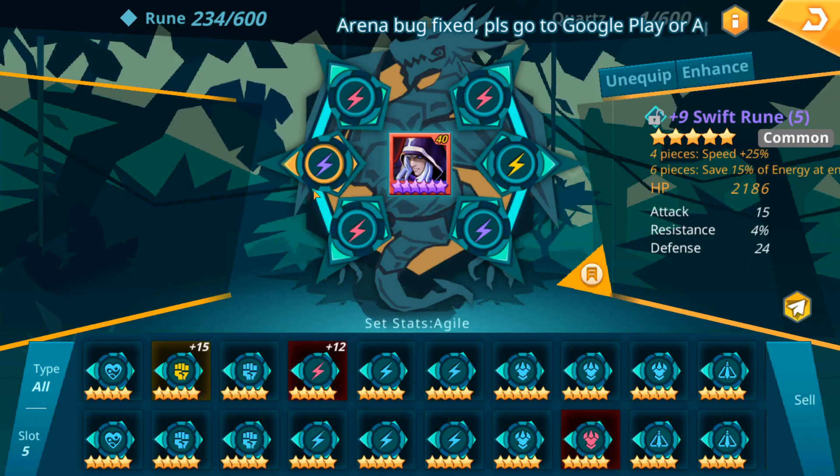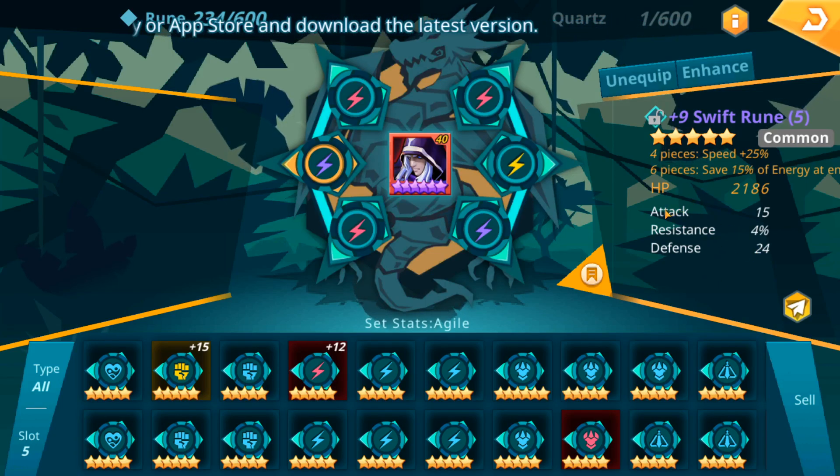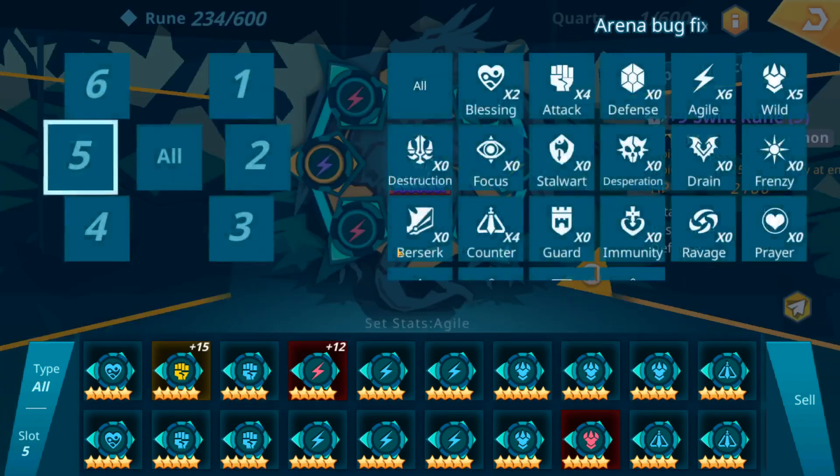So, not a terrible rune. I'm sure these were white when I started. This one, as you can see, it's got a flat attack stat and a flat defense stat, then resistance. We're not going to take that anywhere beyond plus 9. So we'll come down here with a type.